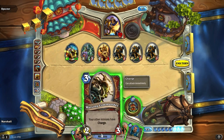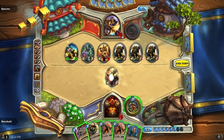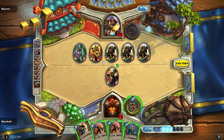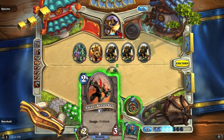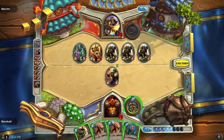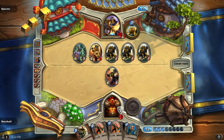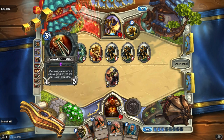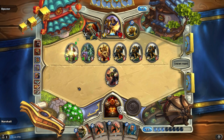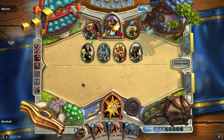So I can Cruel Taskmaster, execute it, play one Warsong Commander, and one Amani Berserker. I need to do this — there's no doubt about that. I could Warsong Commander, and then kill that with my Cruel Taskmaster. But it's just gonna die, and then my Warsong Commander's gonna be dead. What's the point? I don't think there's any way for me to get out of this.